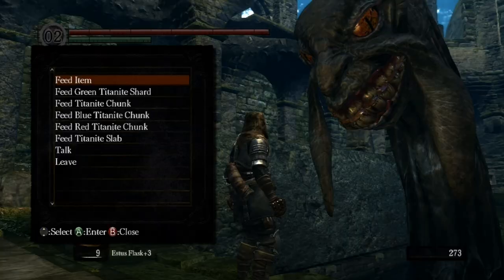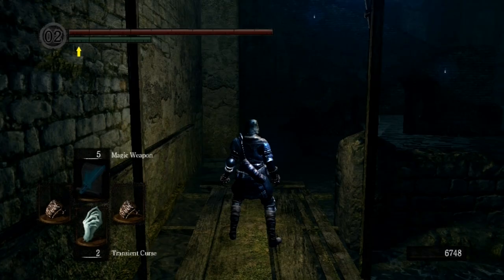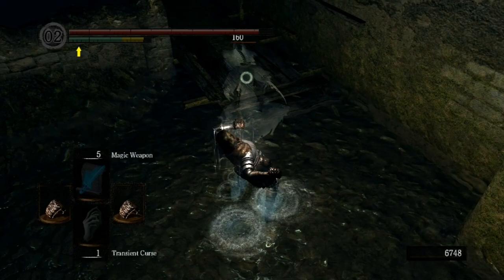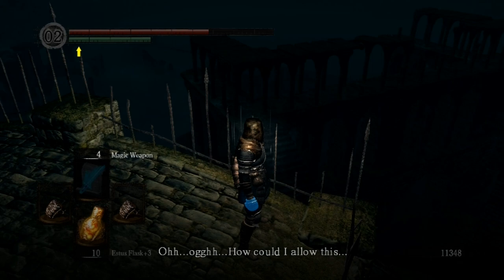Now go ahead and talk to this giant worm. Feed him whatever you don't want for extra souls — he especially likes dung pies. Go to New Londo and send these ghosts to the actual afterlife. Then go ahead and beat this guy — he's pretty old anyway, he's about to drop, so just give him that last little shove. Take the seal key from him so you can get down to where the Dark Wraiths are.